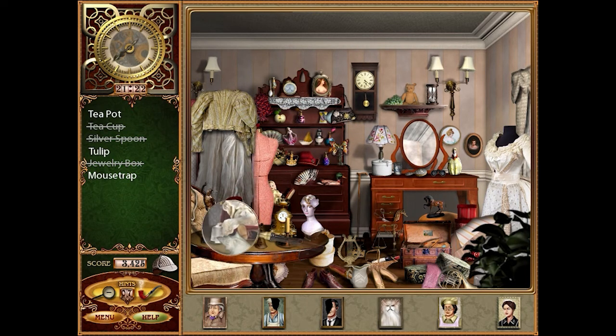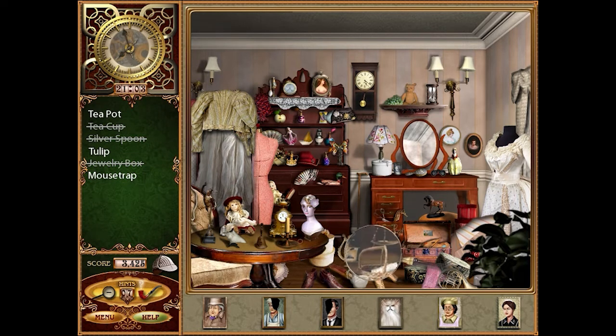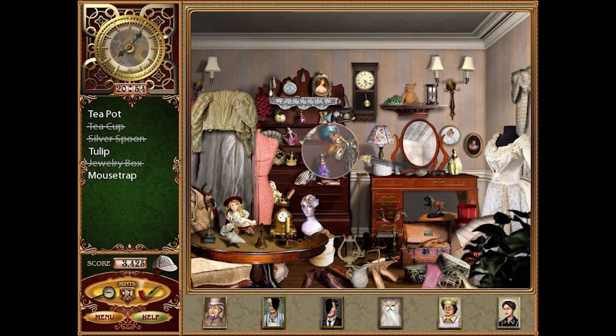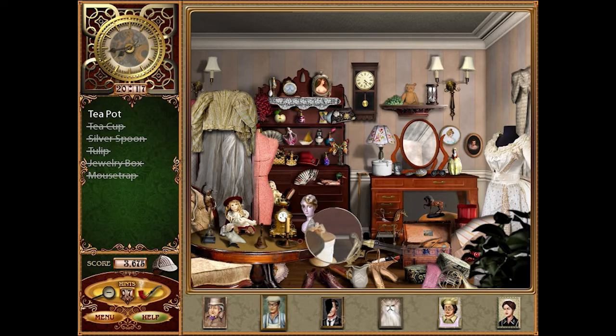I'm missing a tulip too. I'm also still missing a mousetrap. I played this a couple of times ahead of time to kind of breeze through it and I am really really having a time today. There's the mousetrap. I need a tulip and a teapot — the teapot should not be this hard to find. I'm a little bit flummoxed. Oh, there it is — that was a toughie!